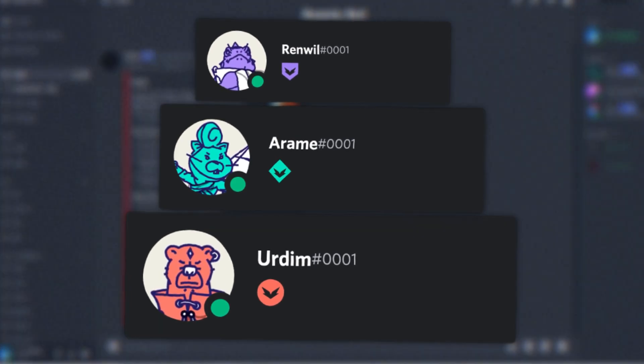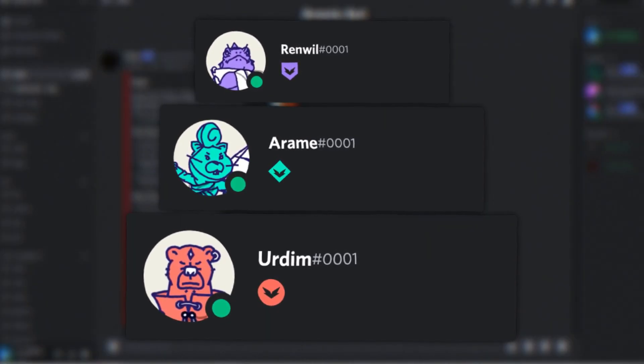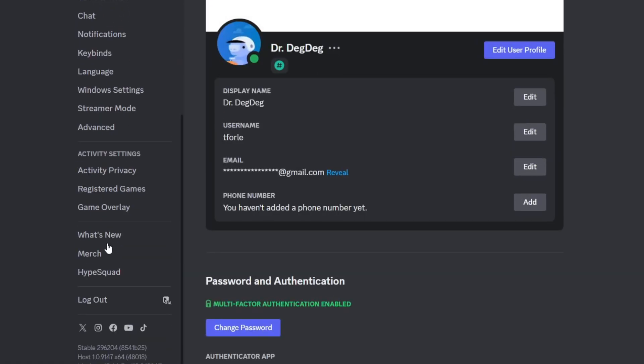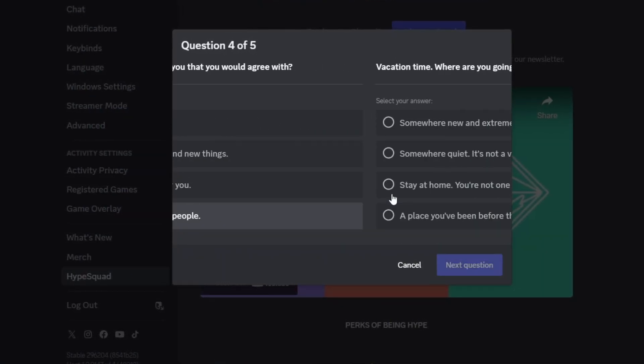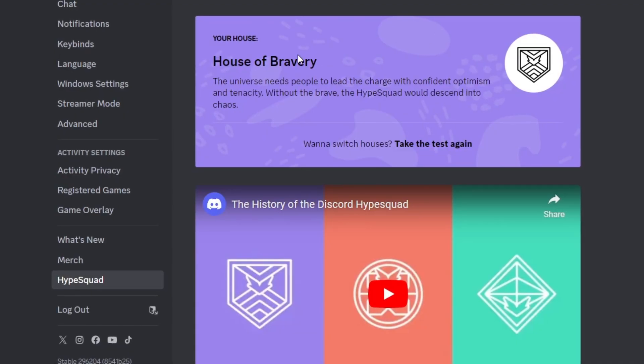The fourth badge — actually three badges — is the HypeSquad Houses badge: HypeSquad Brilliance, HypeSquad Bravery, and HypeSquad Balance. To get them, go to User Settings, scroll down to HypeSquad, click 'Join HypeSquad,' and answer five questions.